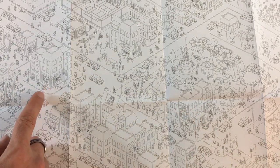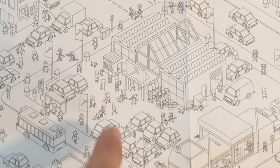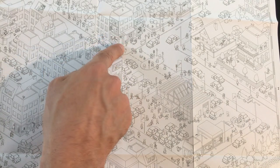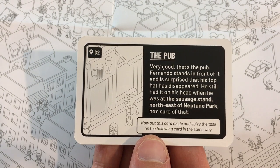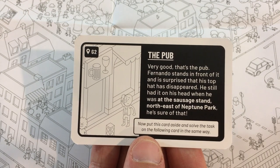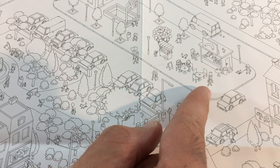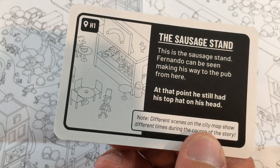They said there's a hardware store nearby. I see a haircuttery — I won't lie, I spent about three minutes trying to find the dang hardware store. But look, there's a hammer, so I think that's the hardware store. So if the park's up here, where's the pub? There we go — there's our friend himself. That's the pub. Fernando stands in front of it, surprised his top hat has disappeared. He still had it on his head when he was at the sausage stand northeast of Neptune Park. And look, here's a sausage stand — there he is with his hat on still. This is the sausage stand. Fernando can be seen making his way to the pub from here; at this point he still had his top hat on.